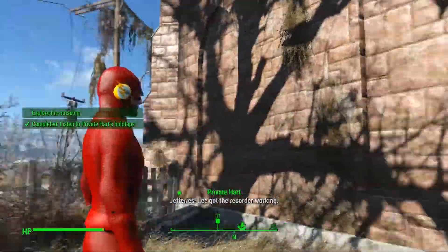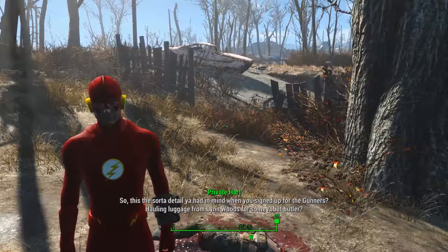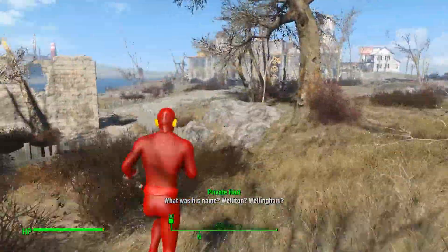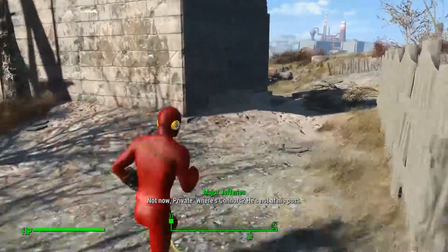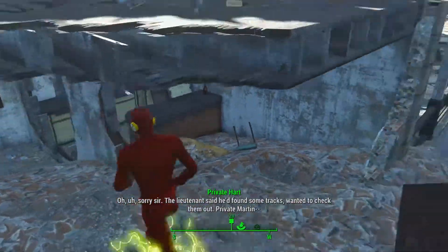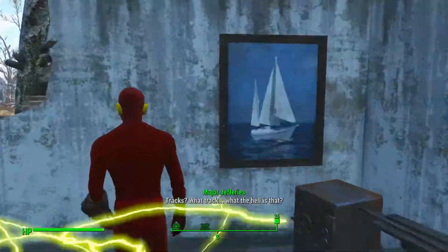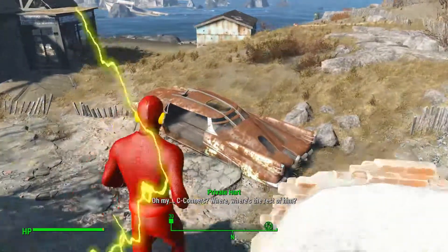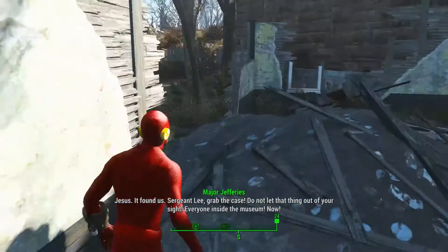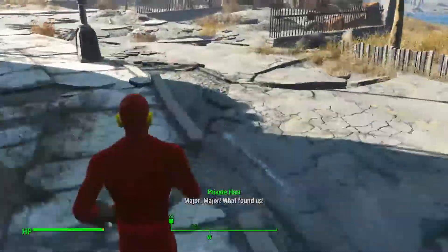Jeffries! Lee got the recorder working. So this is the sort of detail you had in mind when you signed up for the Gunners? Hauling luggage from Lynn Woods for some robot butler? What was his name — Wellington? Wallingham? Not now, Private. Where's Connors? He's not at his post. The lieutenant said he found some tracks — why don't you check them out? Private Martin. Tracks? What tracks? What the hell is that? Oh my... Connors! Where's the rest of him? Jesus! Found us! Sergeant Lee, grab the case! Do not let that thing out of your sight! Everyone inside the museum! Now! Major, what found us?